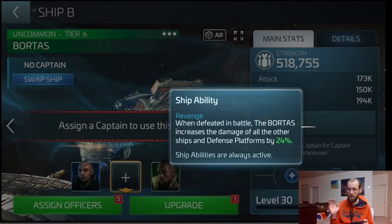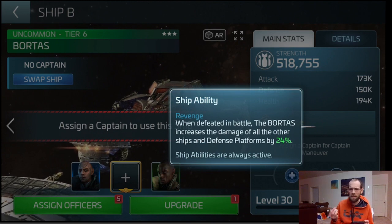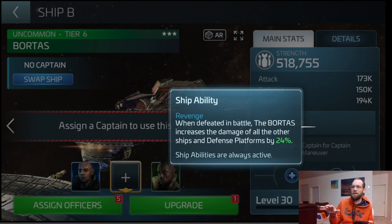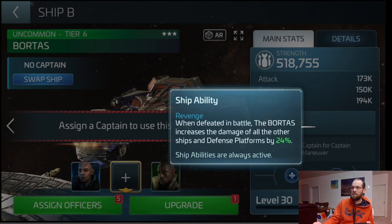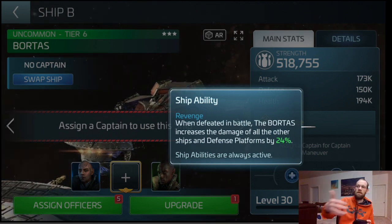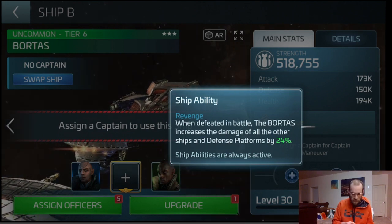It took me forever to figure out what the Bortas does — like, when defeated in battle. I'm like, so if I raid a base and I get defeated in battle, how long does that last for? This is the Bortas, by the way — this is a side note. For free with the Bortas, this effect is meant to help you defend your base. So when you get attacked and someone attacks your Bortas first — ships always take the first damage — boom, somehow they beat your Bortas. Now everything else that you have has a 24% bonus. That's what that means.